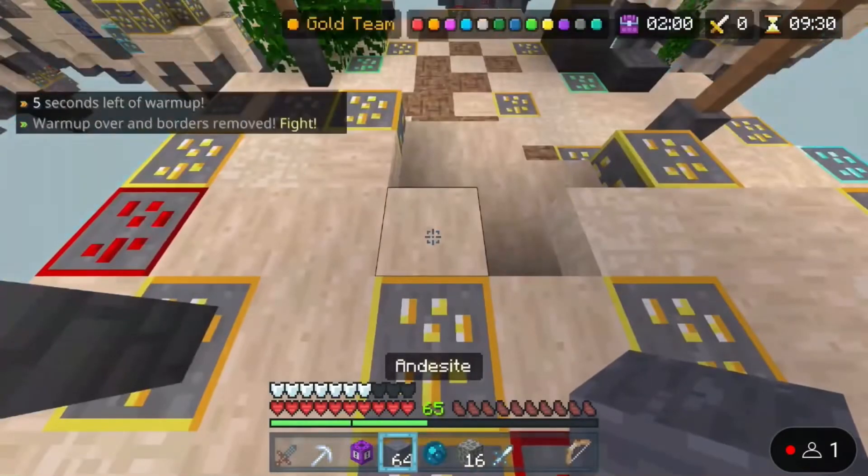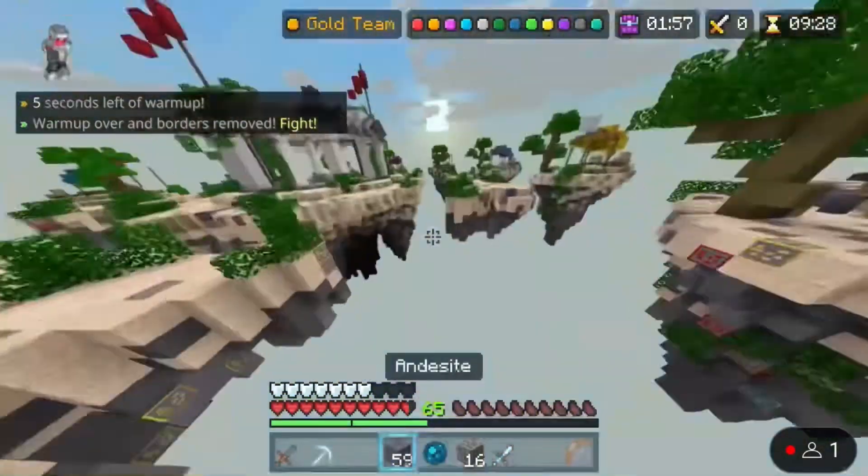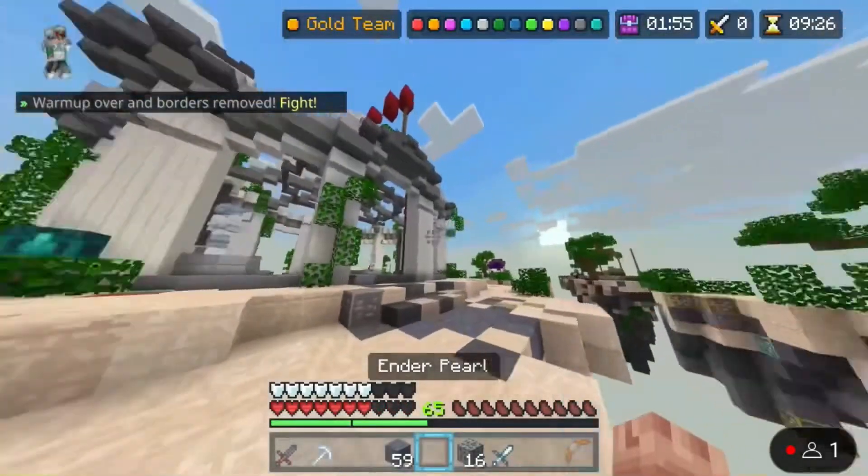The second glitch I honestly really like and I don't think the Hive should fix it, but you can jump on top of the boxes — or boom boxes, any of them — when you throw them, and it's pretty cool.